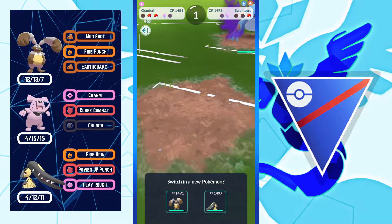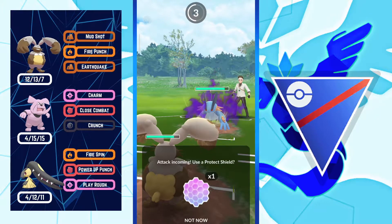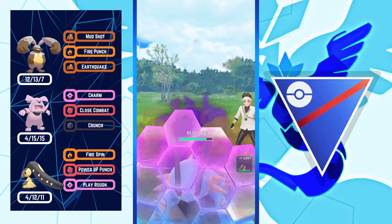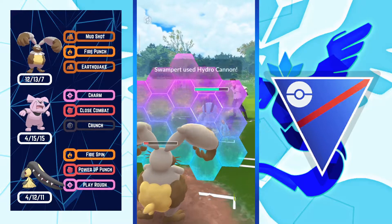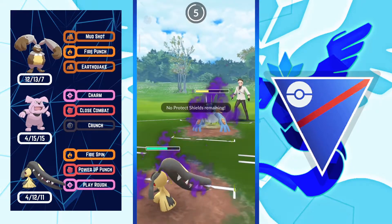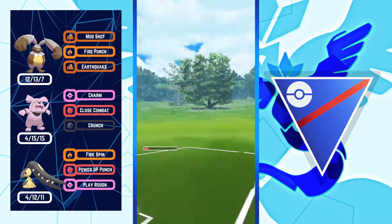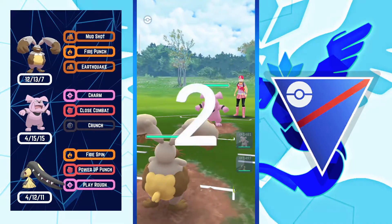Opponent is trying to farm down my Granbull but it's not happening — we both simultaneously knocked each other out. Opponent's final Pokemon is Swampert — tough for me because Diggersby's Ground typing takes super effective damage and Mawile's Fire Fang is resisted. I throw Earthquake so Swampert can't no-shield my Fire Punches. Opponent shielded and I had Earthquake energy again but couldn't throw it because Swampert could CMP tie. I switched to Mawile but Swampert threw Hydro Cannon into Diggersby. GGs to the opponent.